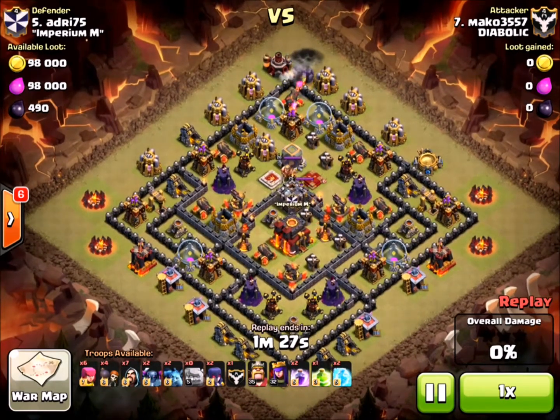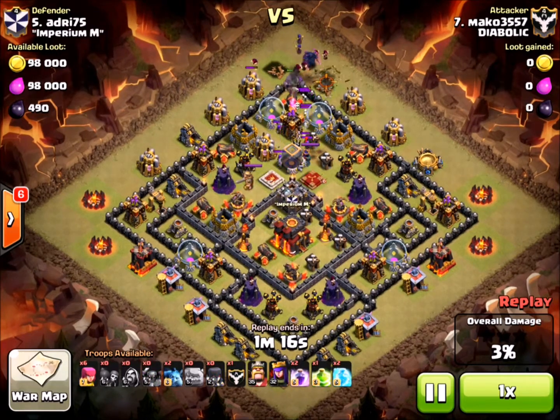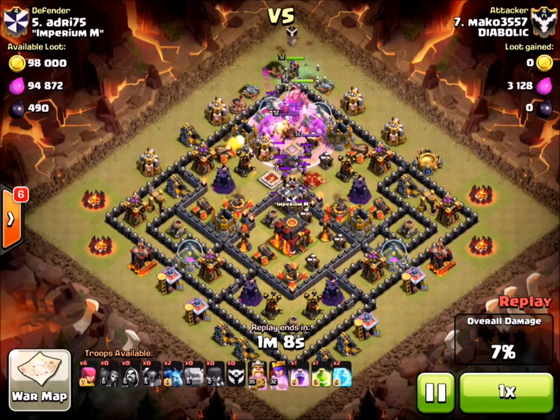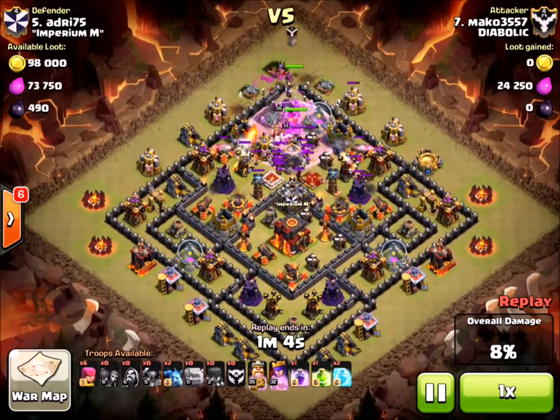So in this first video, this is our number 7, Mako. Pretty strong attacker, he's going after their number 5. You can see he starts out at the top, gets his golems down, and he immediately comes in with the wizards. Once the golems draw the initial cannon fire and the tower fire, he's just trying to funnel that straight down. He's got the wall broken, the CC troops are coming straight ahead, so he's got a pretty nice layout here.